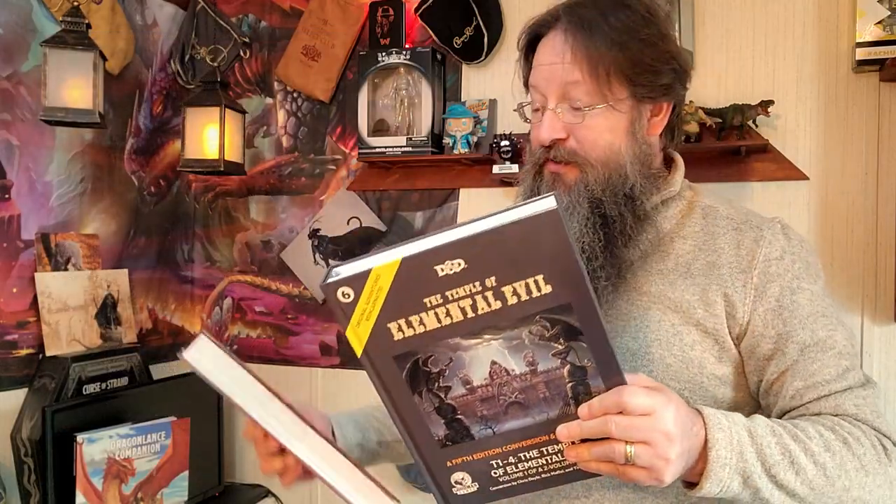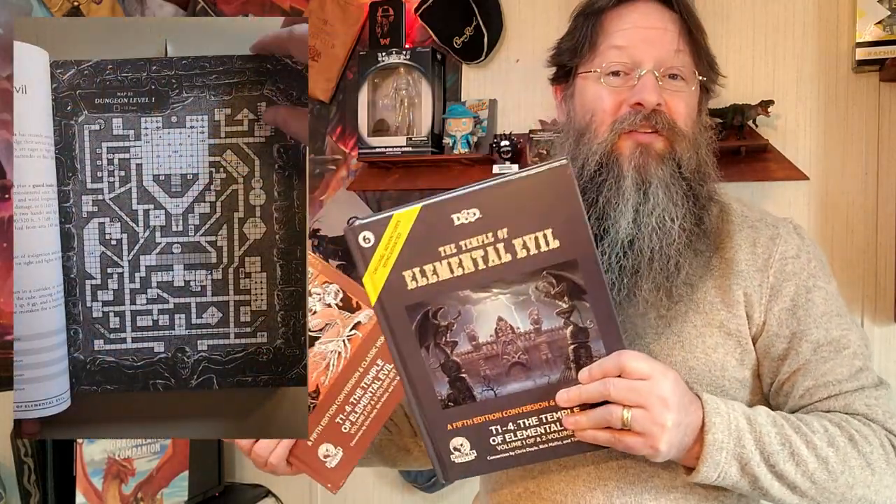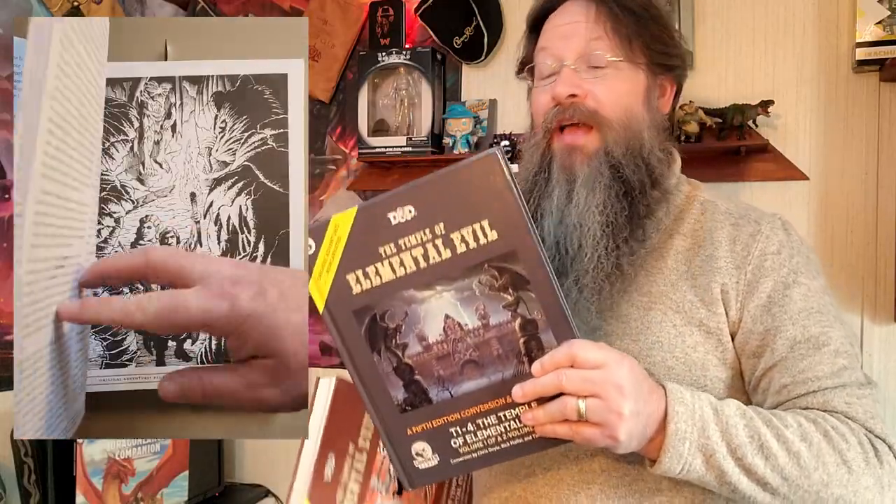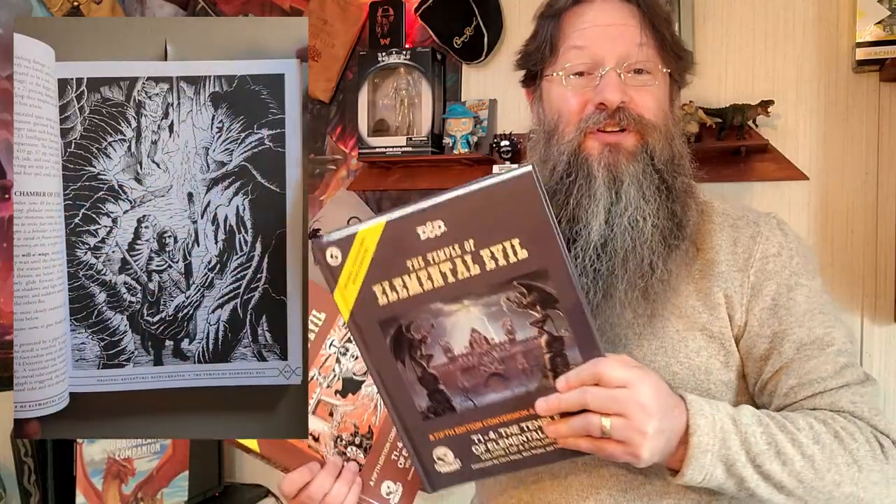That release incorporated the original Homlet adventure. This updated 5th edition volume — you'll notice it's in two books — actually contains the original Village of Homlet Adventure, as well as the original Temple of Elemental Evil, as well as the converted 5th edition version.